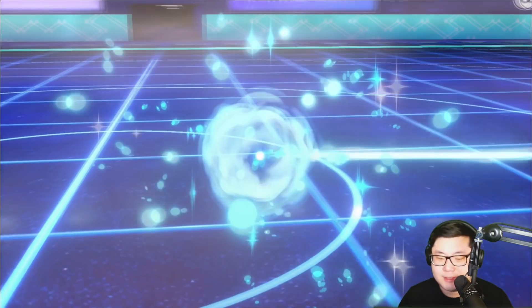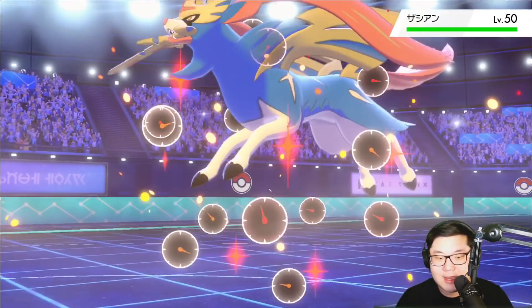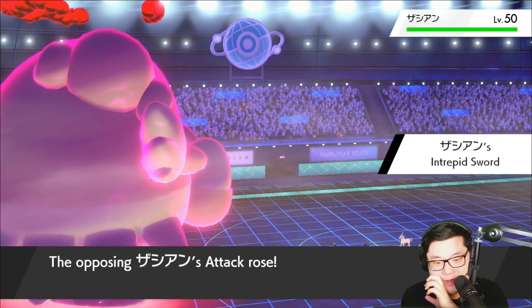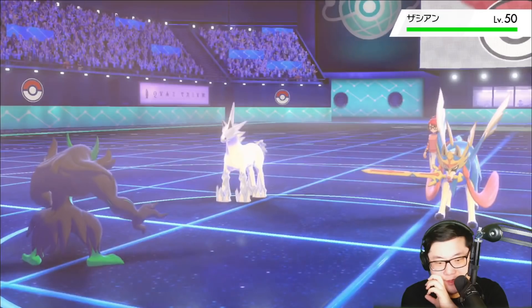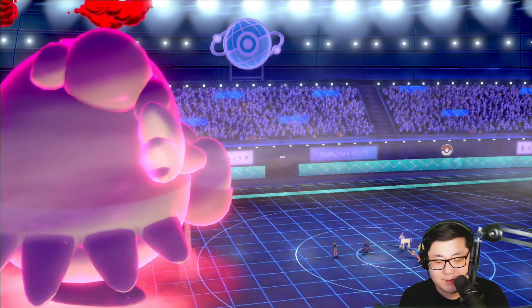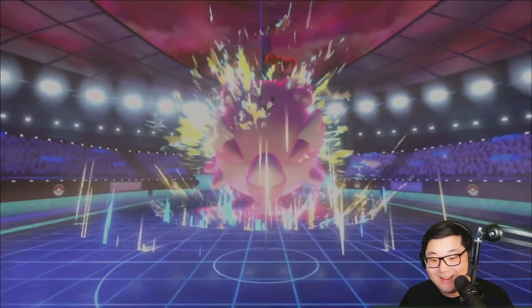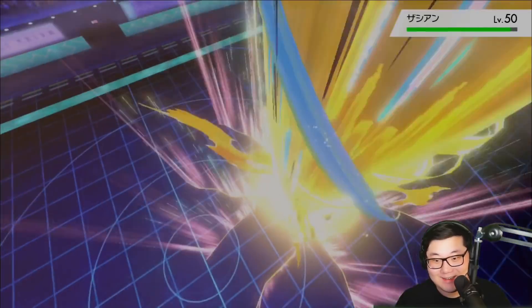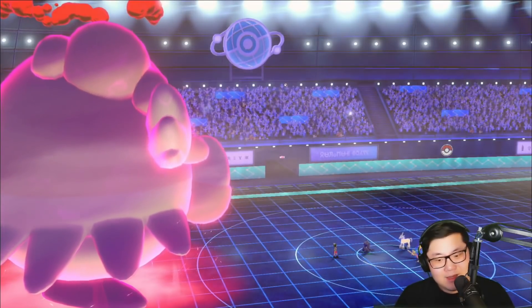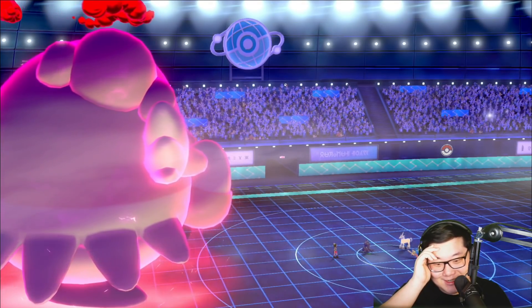We're going to go for a Max Strike into Incineroar. If they switch out, that's cool too because they take a lot of damage into their Zacian slot. The Max Strike and Thunder Wave maybe slows down the Zacian just enough for Blissey to outspeed. A Max Strike is going to come out into the Zacian — a really good hit. Puts them in range of Calyrex, I think. Does Thunder Wave allow me to outspeed the Zacian? That's a good question.